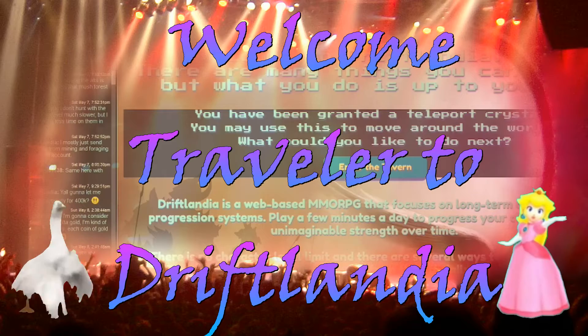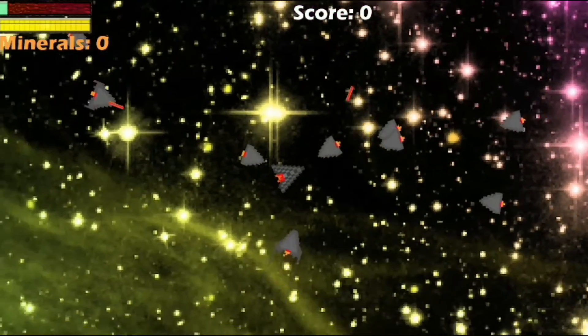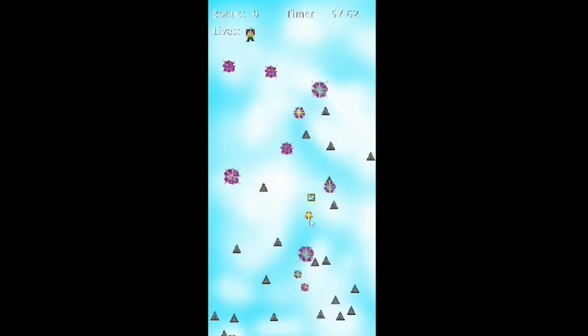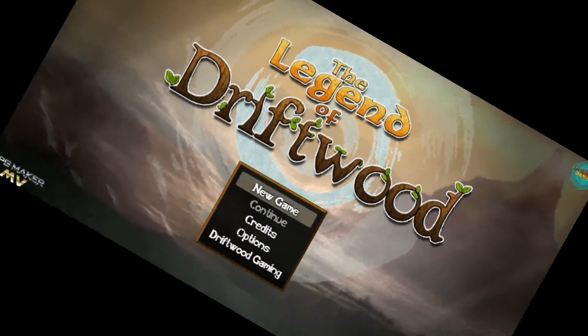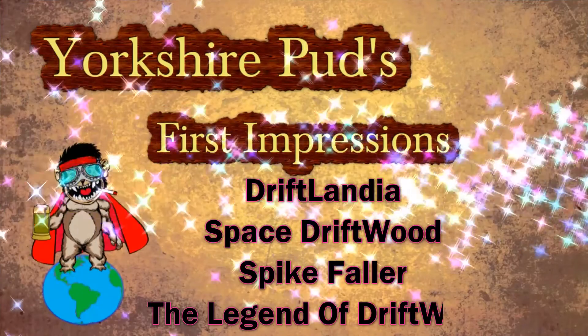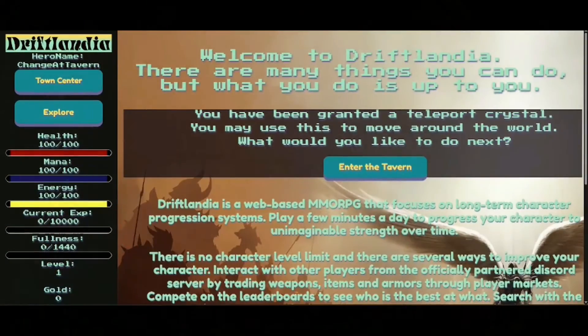In today's Jolly Outing we take a trip to Driftlandia and board Drifty Airways to fly around the space of Drifty, only to find ourselves falling back down to Earth with Spike Faller, and finding ourselves landing in The Legend of Driftwood. Hello and welcome back to another First Impressions video. I'm your host, Yorkshire Pud, and today we have a game made by the king of RPG Maker himself — Drifty — with his game Driftlandia.